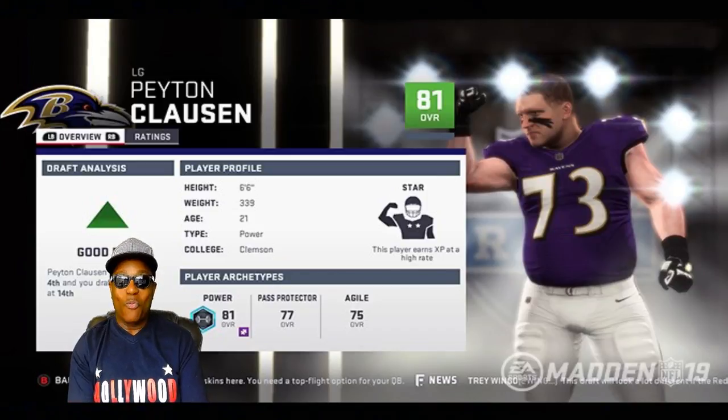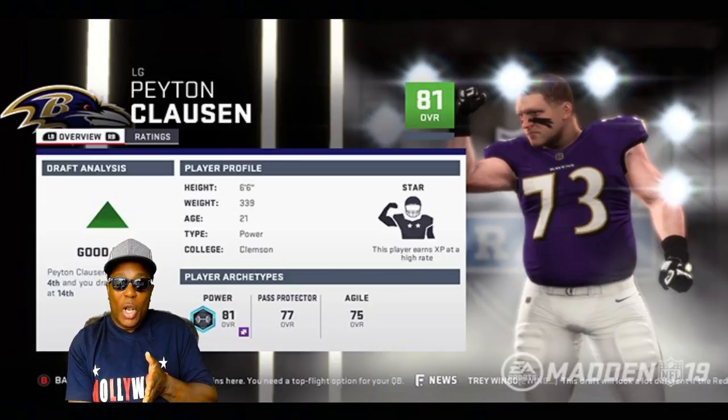I like that because the archetypes are gonna change the way we play and choose our players. As I mentioned in my hands-on impressions video, his archetype is power — he's a power left guard. So most likely your runs will be up the gut between the guard and the center or between the guard and the tackle. Since he's on the left side, you're running between him and the center or him and the tackle — you're not pitching, you're just running right up the gut.